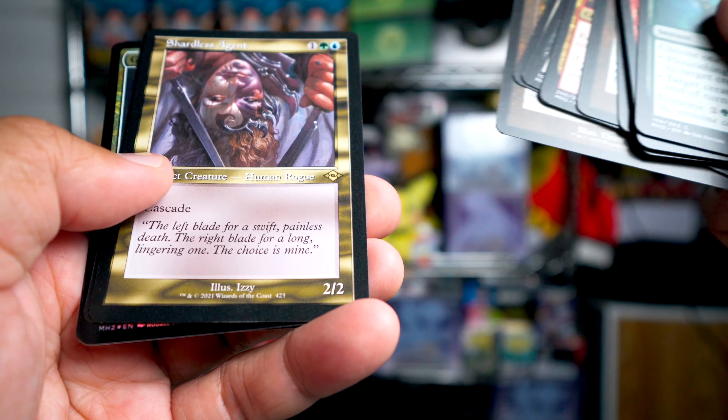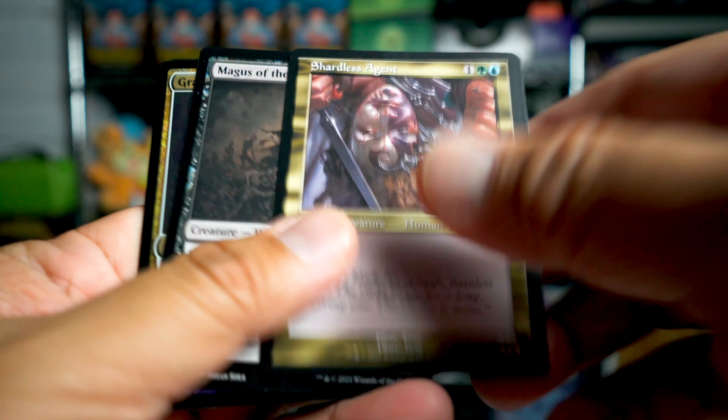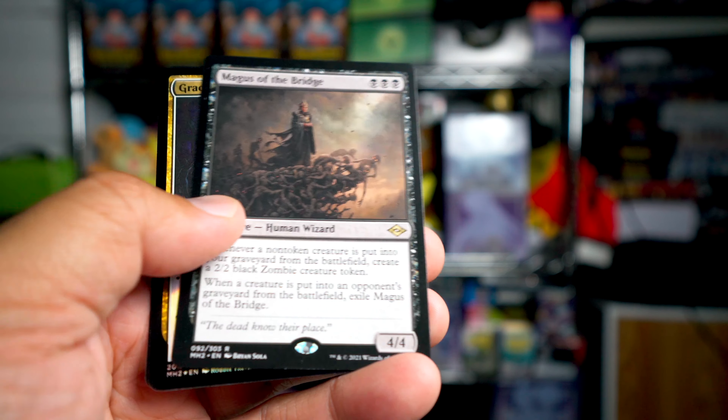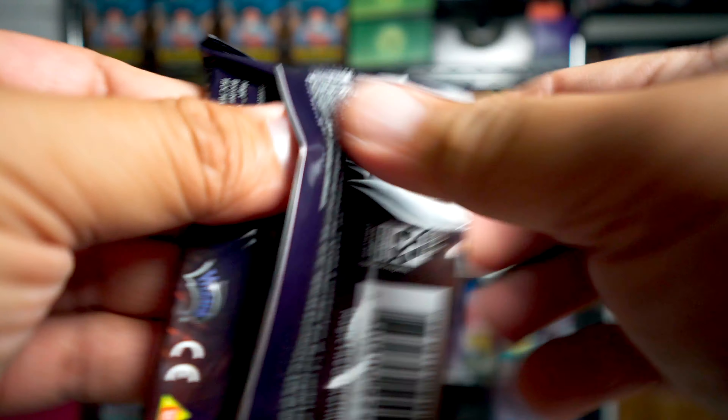Shardless Agent in the retro frame — that's really nice — and Mags of the Bridge, good looking card there, and Graceful Restoration. Pretty good pack, that one.